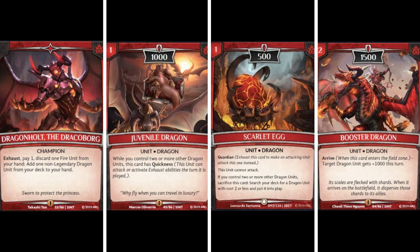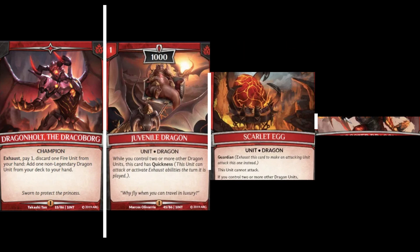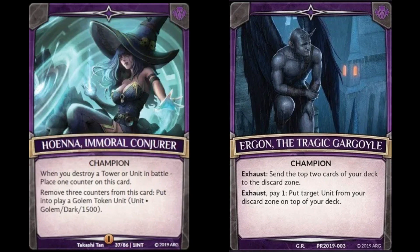Dragonholt, up until the recording of this video - right when we're getting set three spoilers - was really not utilized. He was a very aggro strategy using very low-cost dragons to win quickly, but if you didn't win by a certain point it was an automatic loss. Now with set three coming out and some really exciting new dragons, Dragonholt might actually become a playable champion. The game is always changing, so keep up to date - they're printing a lot of really cool new cards, and the mechanics of Argent Saga are fantastic.